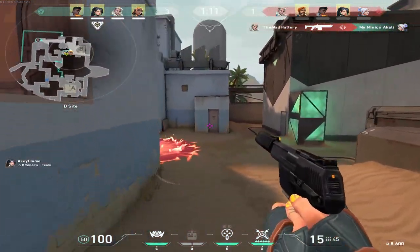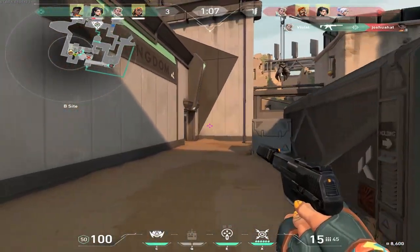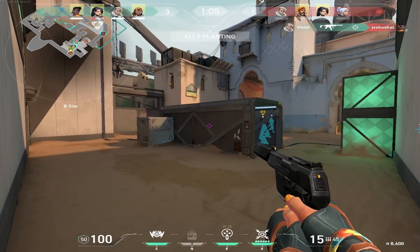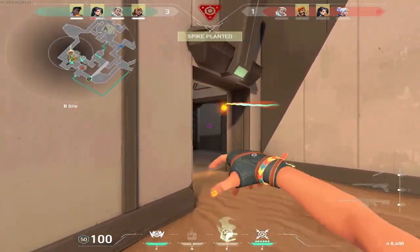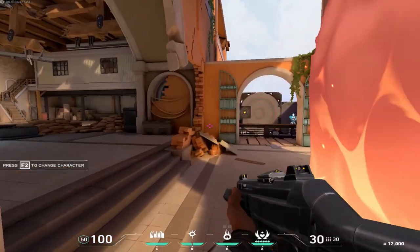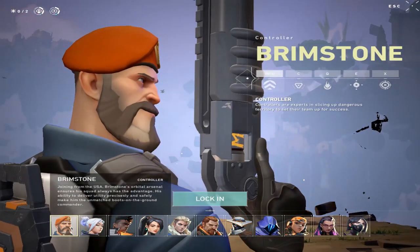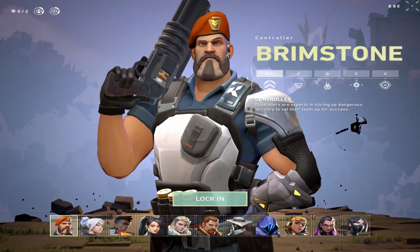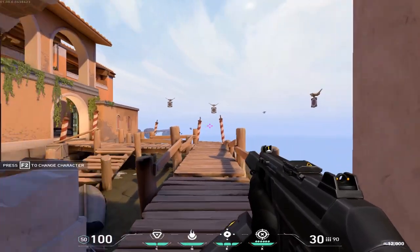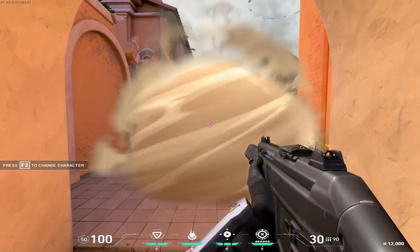There are a couple of types of abilities. One type you get every round for free and can use once per round — if you get two kills, you can use it again. The others you have to buy, and you can use those however many times are allotted for that ability. Something I was pleasantly surprised by is that you can actually use all the different agents at the training range, so when you buy them you know exactly what you're getting. I'd recommend trying them all out so you can see what you like.